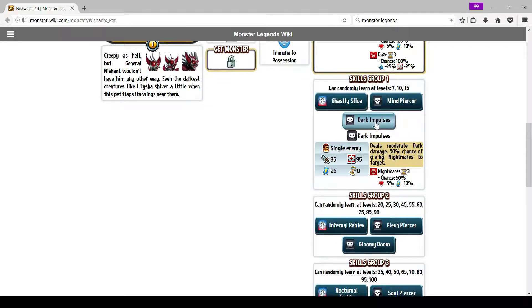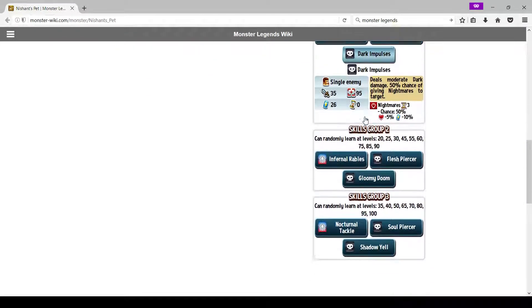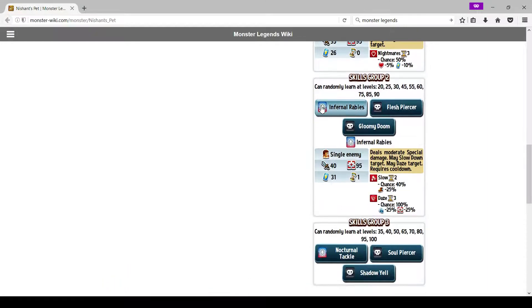His first skill set has nothing particularly good. Moving on to his second skill set — Infernal Rabies: deal moderate special damage, may slow target, may daze target. This is actually a really interesting skill. It'll for sure daze, and there's a chance it'll actually slow. This is actually good to use on the enemy denier — if you can get the slow to land, you're pretty good.